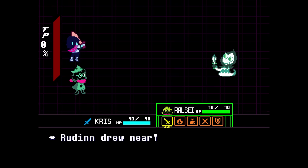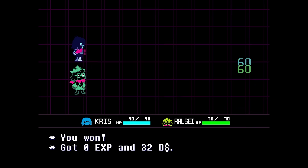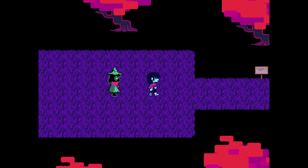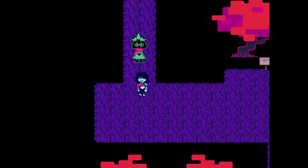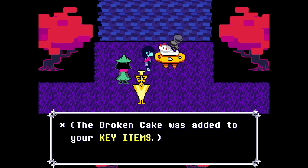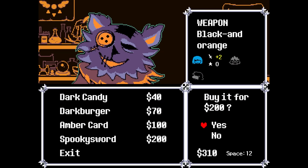Kill literally every enemy — it probably doesn't matter because none of them actually die. But given what we found in chapter 2, there's more than likely some switch being flipped whenever you decide to kill everything in the area, so do it just to be safe. Take this broken cake for later, punch C round in the face, and buy a spooky sword for Kris — it'll save some time with getting kills.